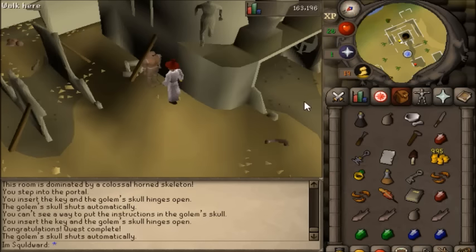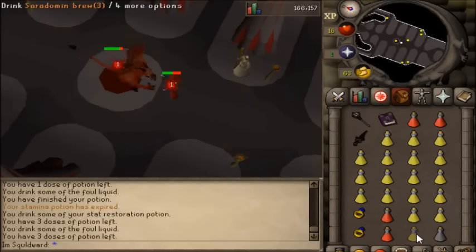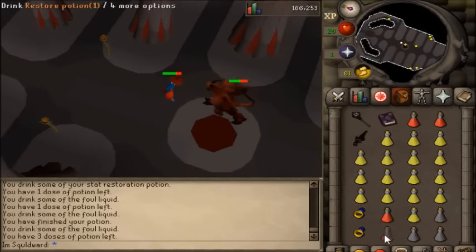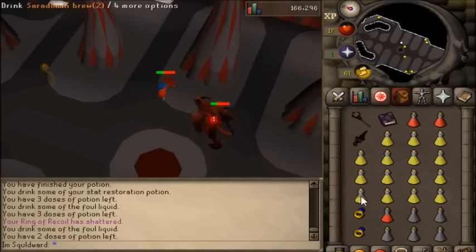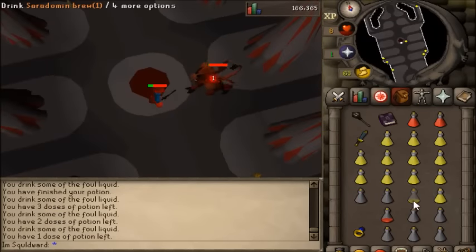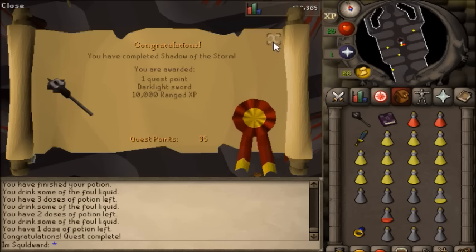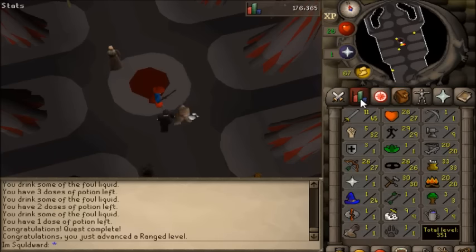This next part is by far the hardest if you are a low-level pure. I'm doing this with only 45 attack, 31 strength, and 27 hit points — basically all from quests. This is killing the boss for the Shadow of the Storm quest. If you're going to try this at this low a combat level with no prayer, you almost have to do what I did. I failed once the first time, but then I brought a Rune Dagger Poison++ with a bunch of Rings of Recoil and Saradomin Brews, and was able to kill him fairly easily. This is where you want to pick the range XP to go straight from 1 to 27, potentially shaving an hour or more off your training time.